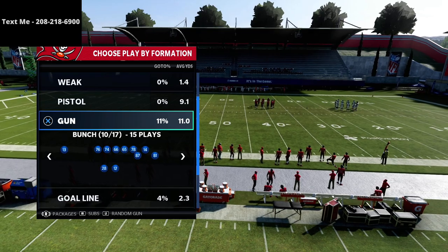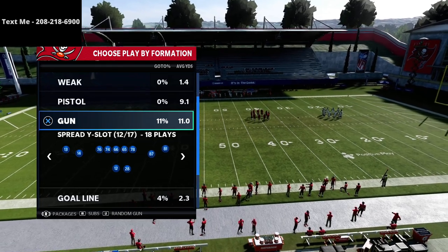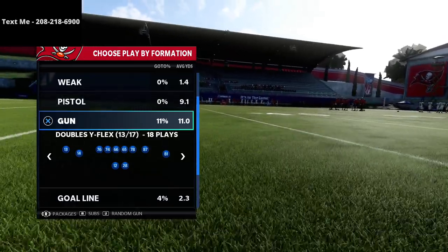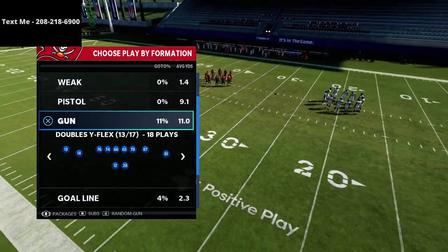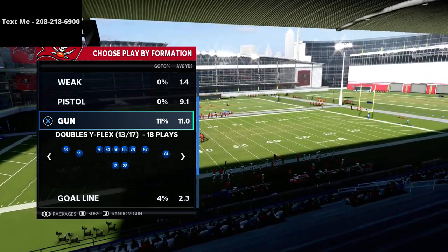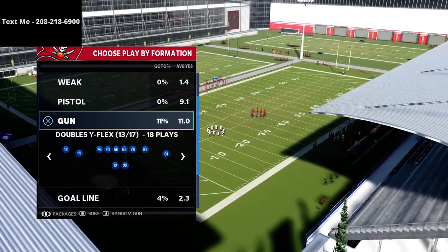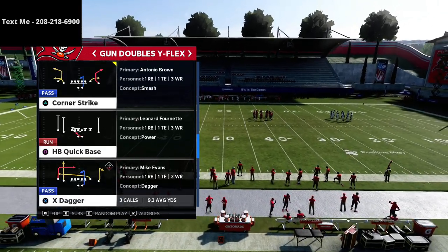If you're enjoying this series and want my entire New England Patriots offensive guide, it's in the description. I broke down the entire playbook — every formation in depth — over 400 pages of material. If you want to do a deep dive into New England, I think this is going to be the best playbook in Madden 22. A lot of the concepts will transfer over, and I recommend it because of the trips tight end, bunch, U trips, ace slot, and also this doubles wide flex formation, which I think is really underrated.